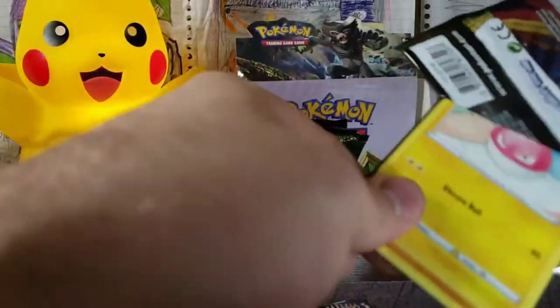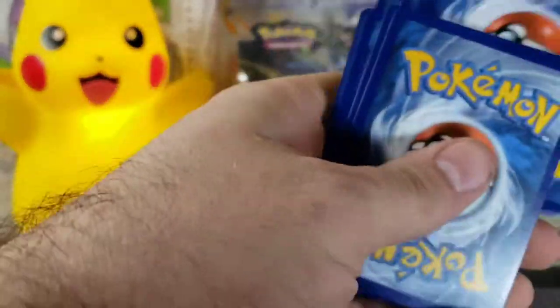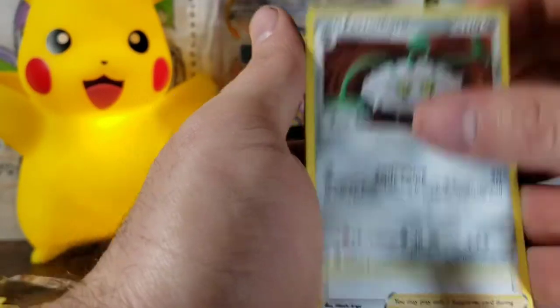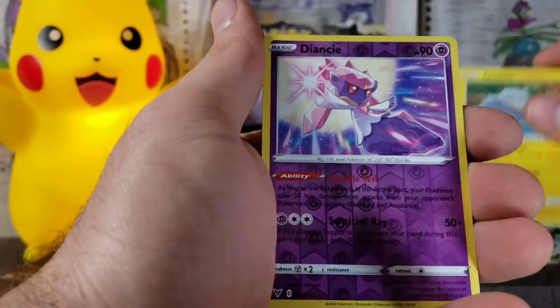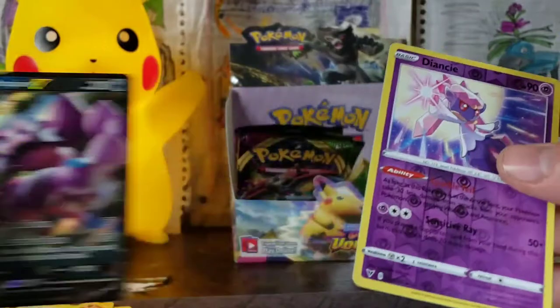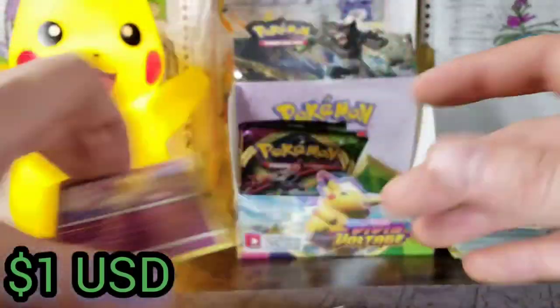Celebi pack — that one shredded right open. Code card, four from the back, back to normal. Psychic Energy, Dewott, Ferrothorn, Carbink, Voltorb, Roggenrola, Whismur, Trubbish. This booster box — a Diancie Rare, and a Drapion V. Actually not that bad. A Drapion V and a Diancie Reverse Rare.